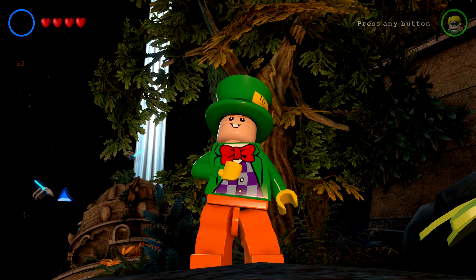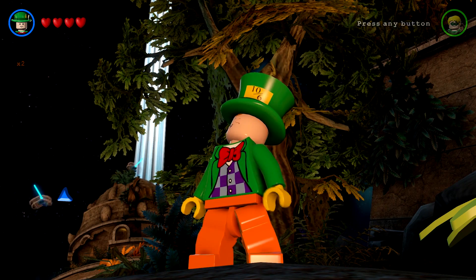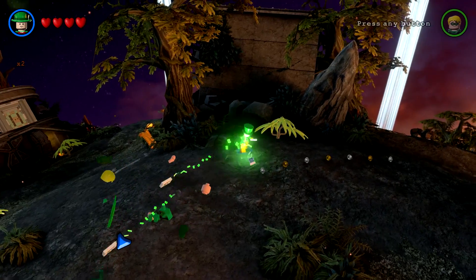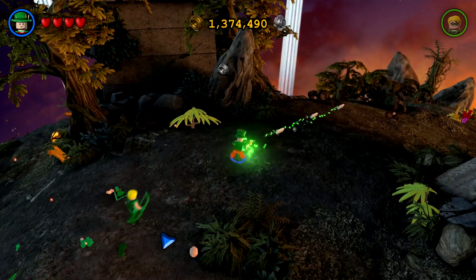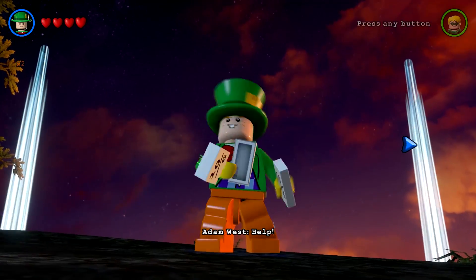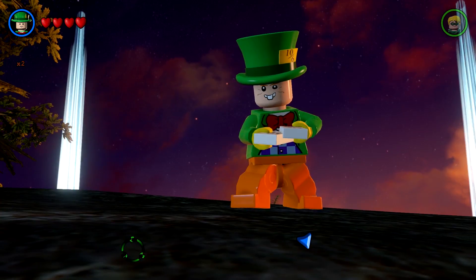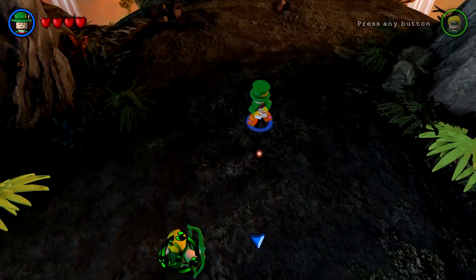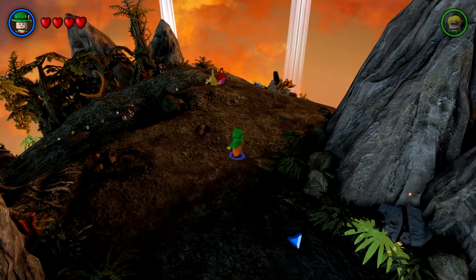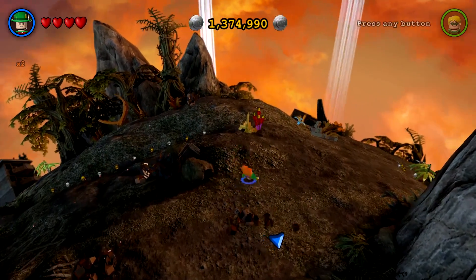Go ahead and switch to him. There he is. All buck-toothed and all. Definitely a traditional Batman enemy. Looks like he is throwing cards. Ten over six. His B-button does absolutely nothing, so it looks like he basically just throws cards.